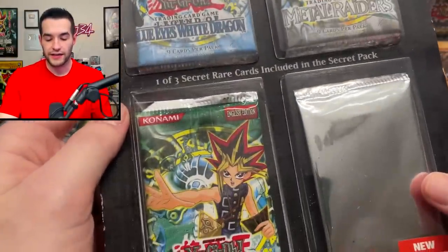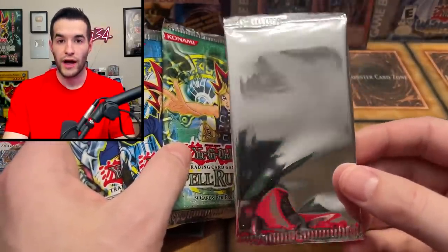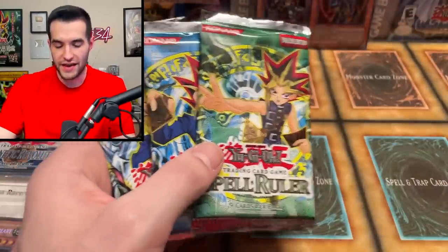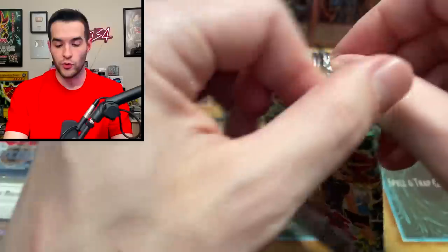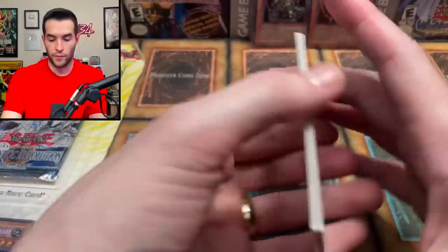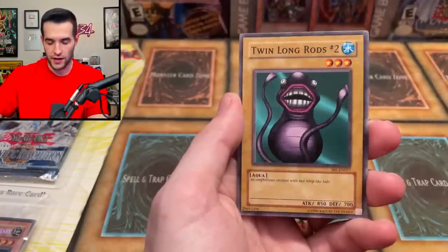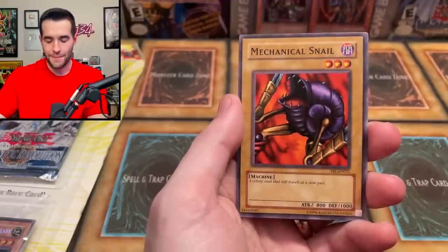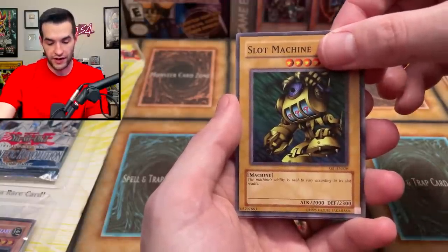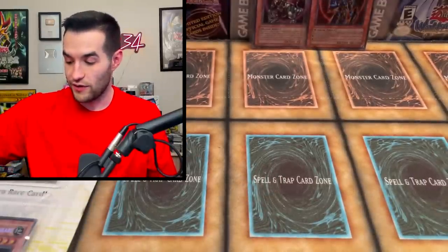Time to break into the Forbidden Legacy — this used to be $9.99, can you imagine? I've cracked it open. We're going to start with Spell Ruler. Chain Energy — the creepiest looking monster guy. High Tide, Boar Soldier, Hamburger Recipe, Twin Long Rods Numero Dos, Chorus of Sanctuary, Mechanical Snail, Slot Machine — and what I think is the rare — the Arkansas Razorbacks. Unfortunately not a foil again. One ultra rare so far, that's it.